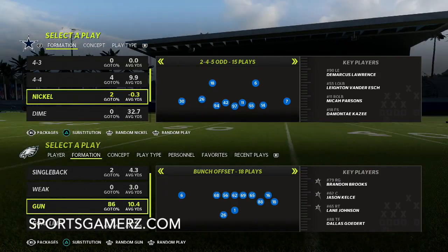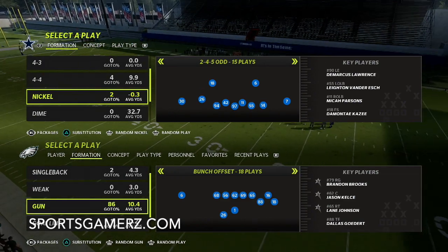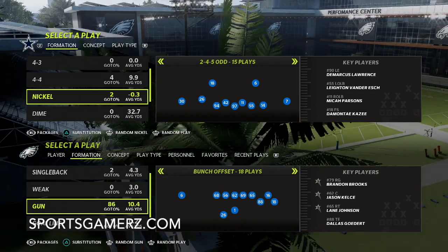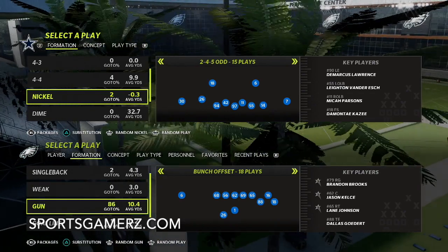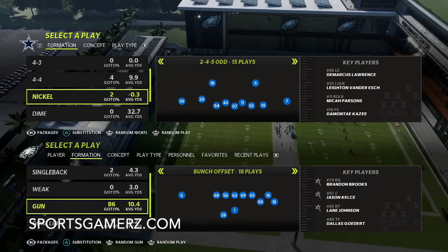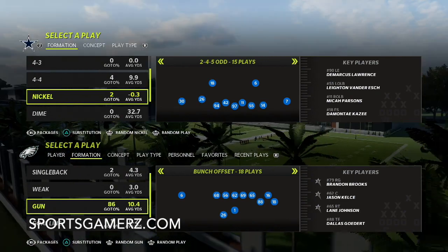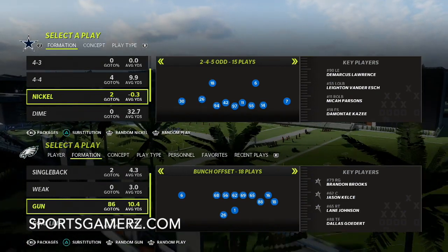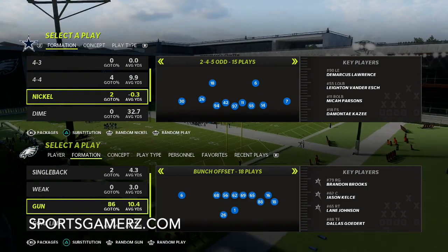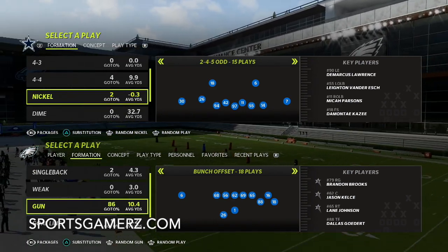What's up YouTube, it's Duke from sportsgamers.com. If you're in need of defense in Madden 22, you clicked on the right video. I'm going to break down the best defense in the game — a super glitchy blitz that gives you quick pressure off the edge, very difficult to block. You only have to rush four people and it can lock up both the run and the pass. This blitz will work in any game mode without any specific abilities.